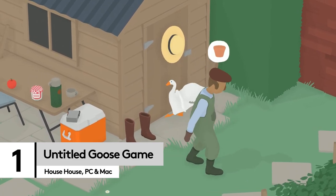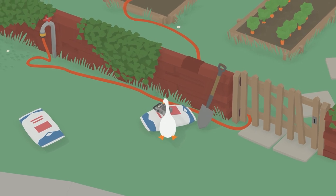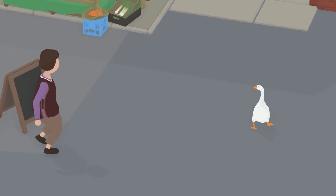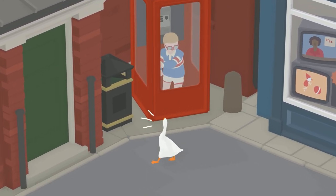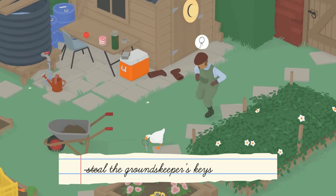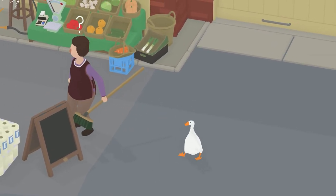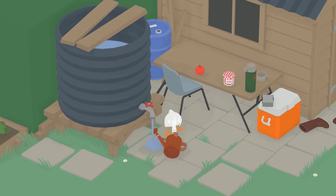Let's kick off with some good old-fashioned stealth chaos with a goose. Okay, that's quite specific, and maybe not old-fashioned at all, but it turns out that Untitled Goose Game doesn't ask the earth when it comes to specs. Just like our multiplayer favourite duck game, which requires equally low specs, it turns out that having a dedicated honk button — or quack button in the case of the former — is a feature we just didn't know we needed in every game.